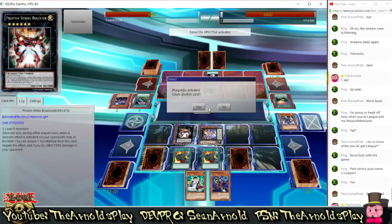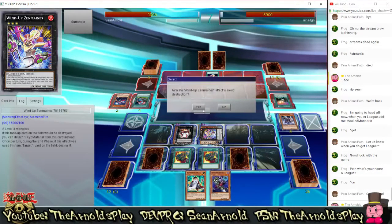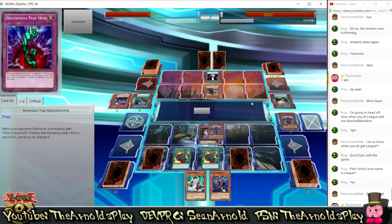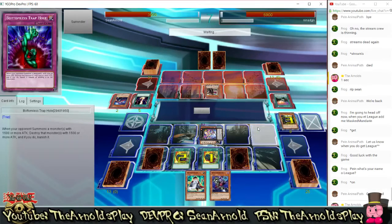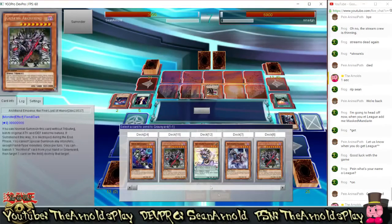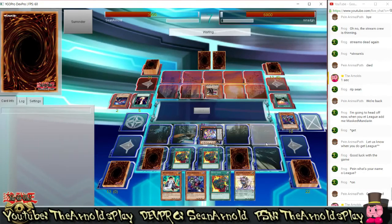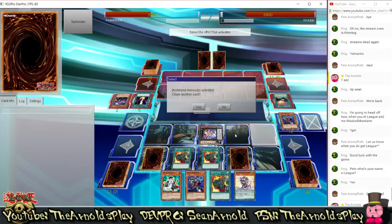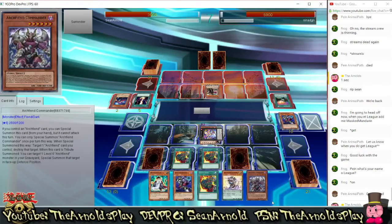My opponent plays Raigeki, getting rid of all the monsters on the field. But I should be able to protect my Wind-Up Zenmaines using its own effects to avoid destruction. Now I'm going to dump Fiendish Rhino Warrior to the graveyard — Supply Squads are going to activate. Fiendish Rhino Warrior has a special effect: when it is sent to the graveyard it can send another Fiend-type monster from my deck to the graveyard — really solid for loading my graveyard with Archfiends. I sent Archfiend Eatos to the graveyard, and Eatos's effect is going to allow me to add one more card to my hand after drawing two for Supply Squad. The question is which card — I'm going to play it safe and go for Commander.